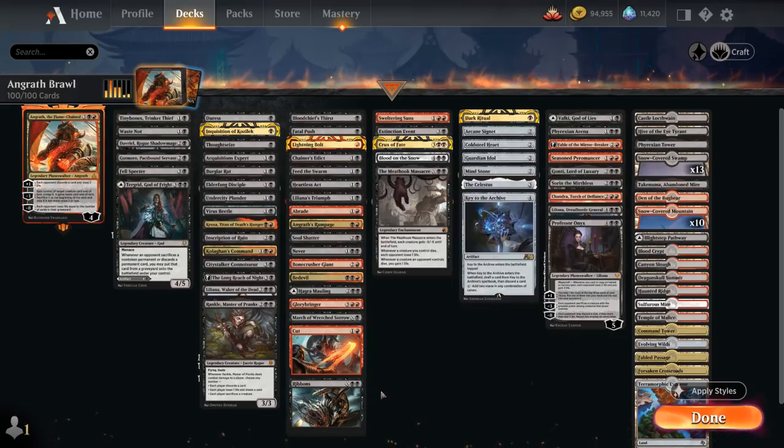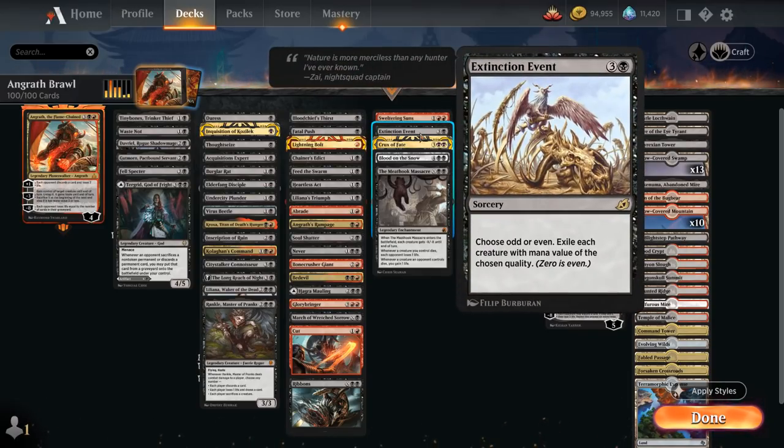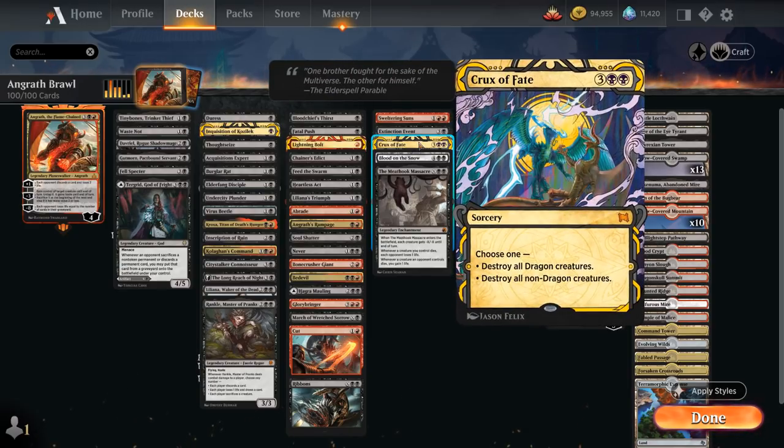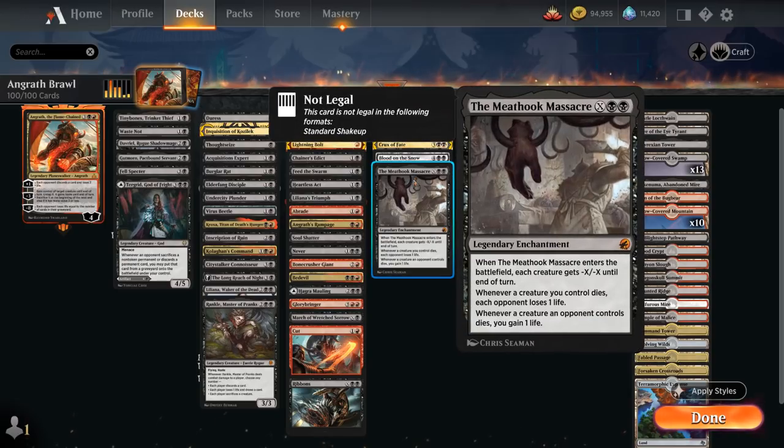The next category is Sweeper effects, where we have Sweltering Suns dealing 3 damage to each creature — it can also be cycled. Extinction Event can potentially exile some creatures. Crux of Fate is a powerful 5-mana sweeper, either destroying all dragons or all non-dragons. Blood on the Snow goes with our snow lands, destroying all creatures or all Planeswalkers and potentially getting something back from the graveyard. And the Meathook Massacre will wipe the board, potentially gaining life and draining the opponent as our creatures die.